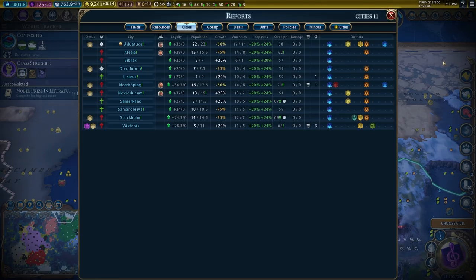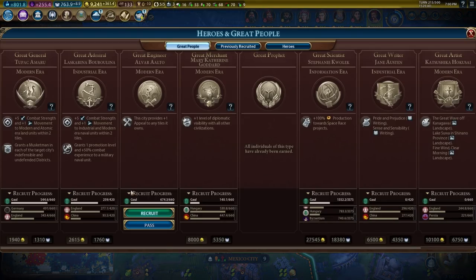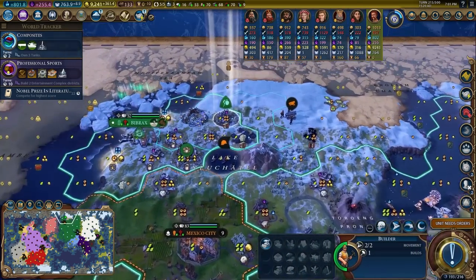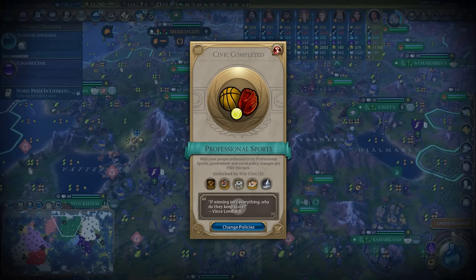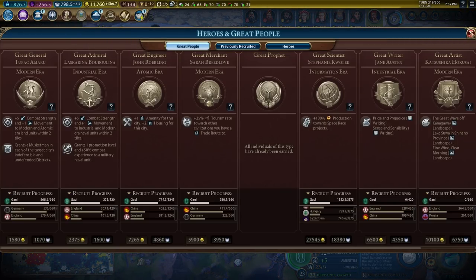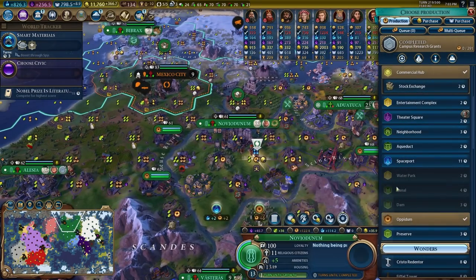Looking at the amenities screen, basically all of my cities were ecstatic, giving a huge yield bonus across the board. We had recruited a great scientist that boosts yields from happiness, so we were getting quite a bit of extra yields all over from having all these amenities. I then launched the Moon Landing — two projects done for the science victory — and after finishing research on Nanotechnology I could immediately start on the Mars Colony and then research Smart Materials towards the Exoplanet Expedition.